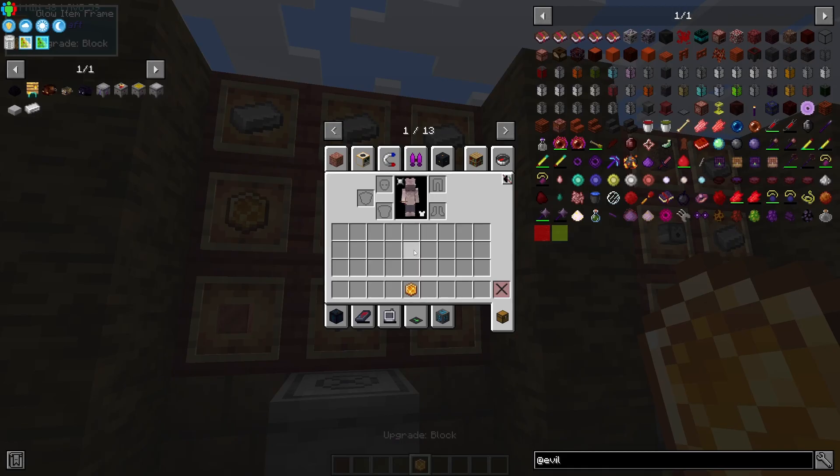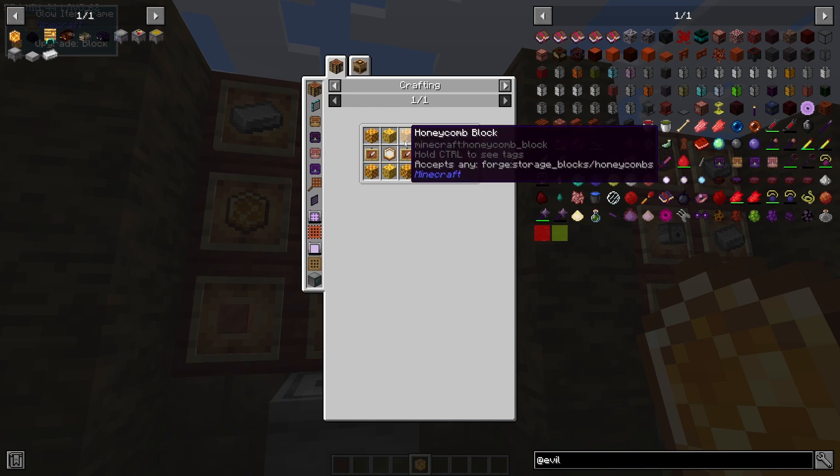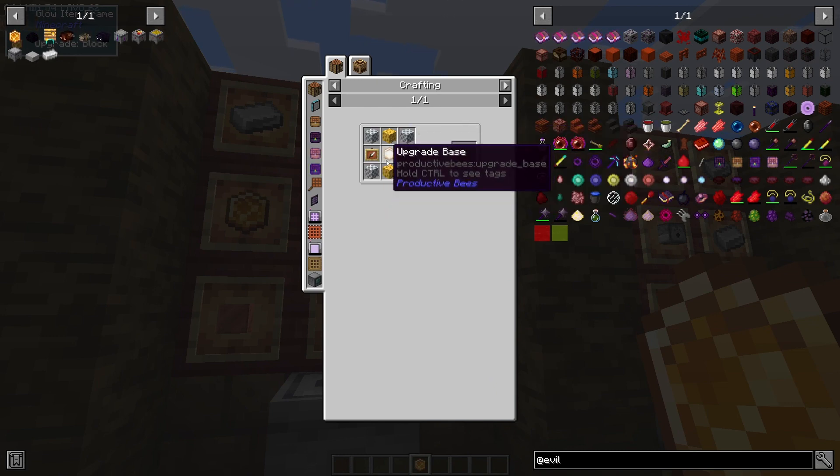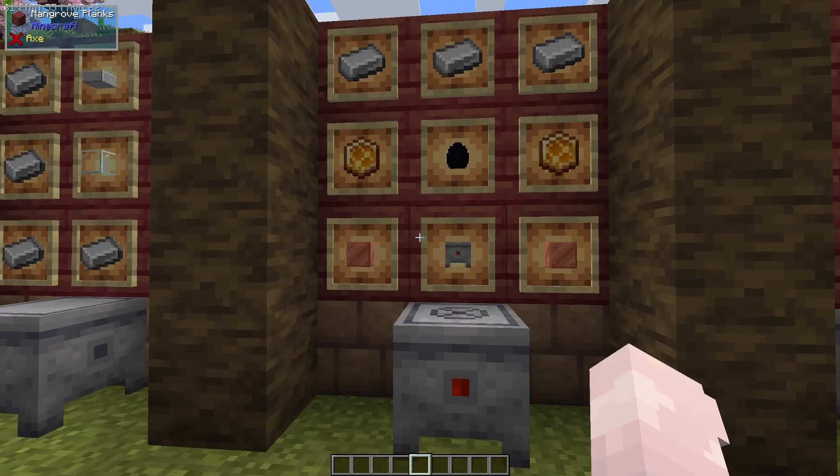Next is the block upgrade. To craft this you're going to need honeycomb blocks, wax blocks, an upgrade base, and an item frame. So not so bad.